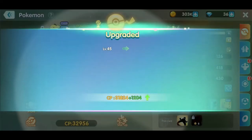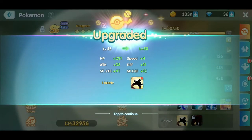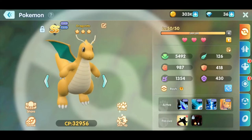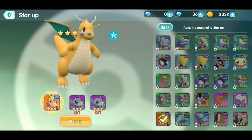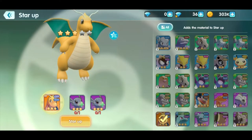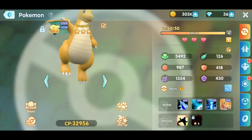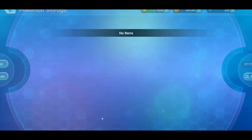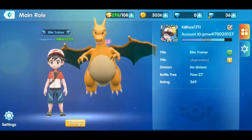Now that we've got some extra XP, we did get Dragonite to level 50 — pretty awesome! His hearts are full. We need two or three stars or more in order to star him up and get him a little bit stronger, so we're definitely going to do that here in a little bit. No items right now, so let's go ahead and get back to that battle in story mode.